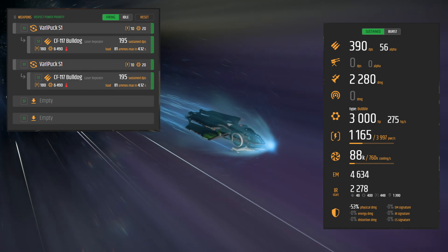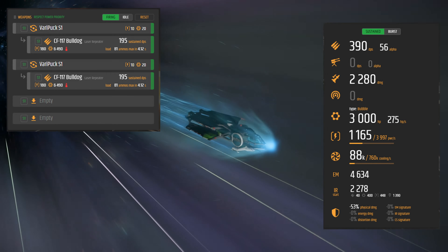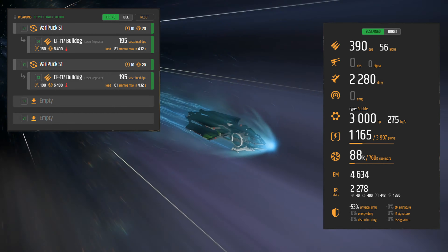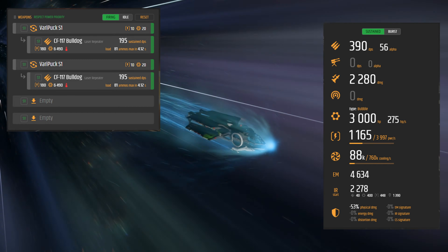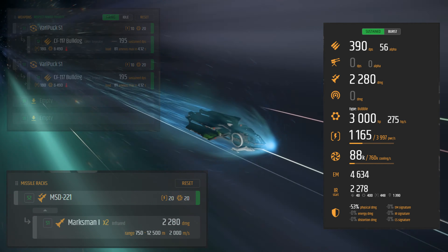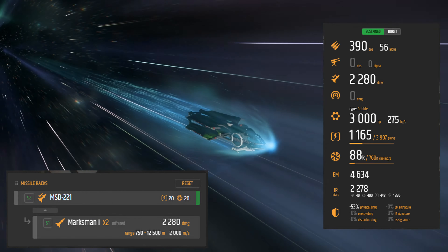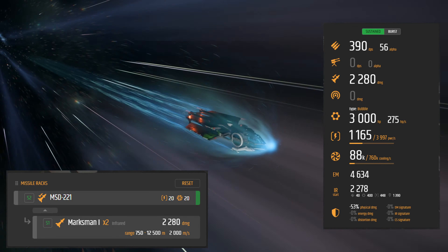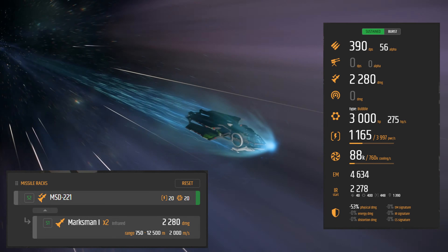Each Bulldog is only 195 sustained DPS, so together that's 390. If you filled out all four slots you'd end up at 780 DPS, which isn't bad for a starter. On your missile rack you've got two size one Marksmen — they are infrared. I debated back and forth on that later in the video, but it is infrared — don't listen to me second-guessing it.